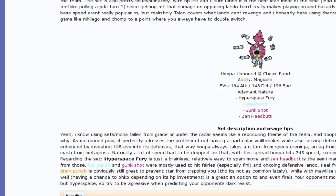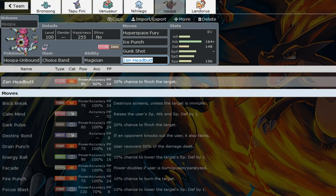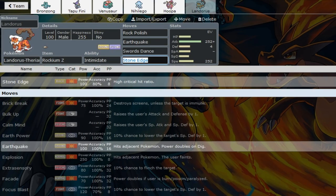This spread allows Hoopa to live a U-turn from Ash-Greninja and take an Earthquake with minus one from Intimidate from Landorus. Zen Headbutt is to hit Toxapex, Gunkshot for Tapu Fini, Ice Punch to OHKO Zygarde and Landorus. Zygarde can be really annoying to this team. The bulky Zygarde set - Hyperspace Fury is also nice to hit through Substitute when Zygarde gets one up.